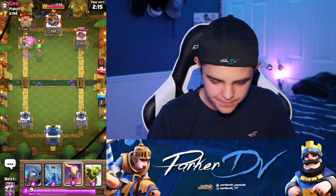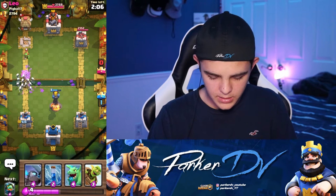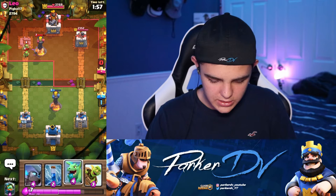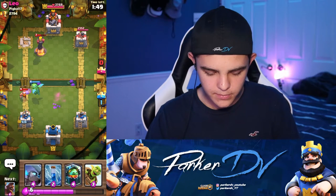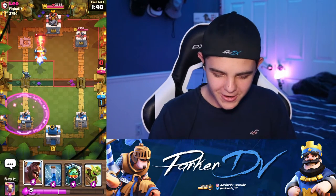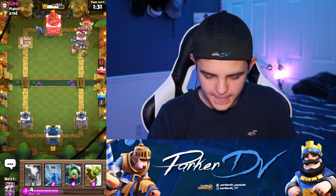My tower is pretty weak though. We'll put an Inferno down here, and Skeleton Army to handle these guys. I'm kind of nervous right now because my tower is kind of weak. He's got Inferno also — we'll put Baby Dragon down here. Our tower is at 18 health — oh my god. We have to go through this push. Oops, I did not mean to put him there — my finger just slipped.